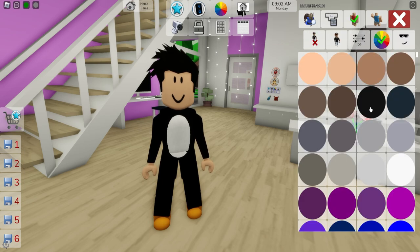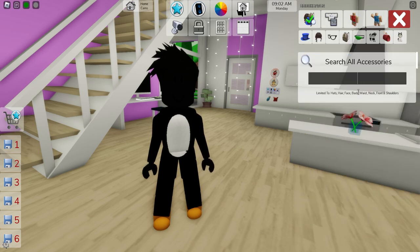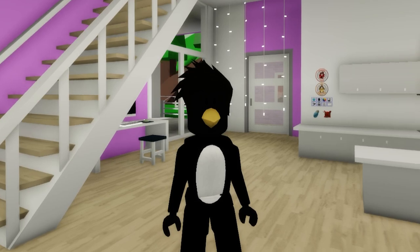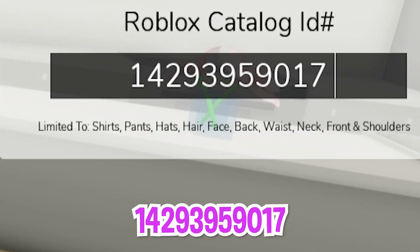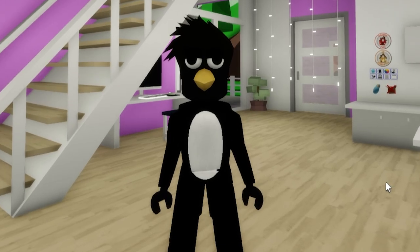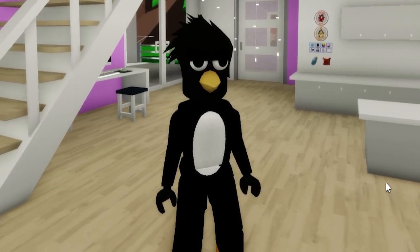Then let's open the hair section and pick this black spiky hairstyle. Next, let's open the color palette to adjust our skin color to black. Once done, open the accessories box and look for a yellow beak, then pick this one. To finish it up, we need to include ID code 1429-395-9017 to place these lazy eyes on our penguin character.